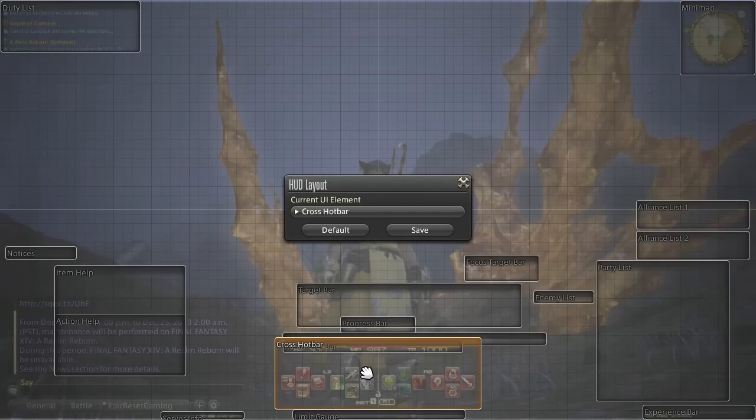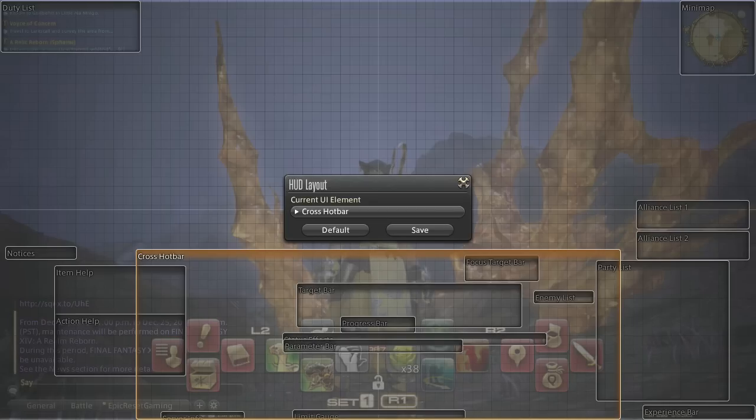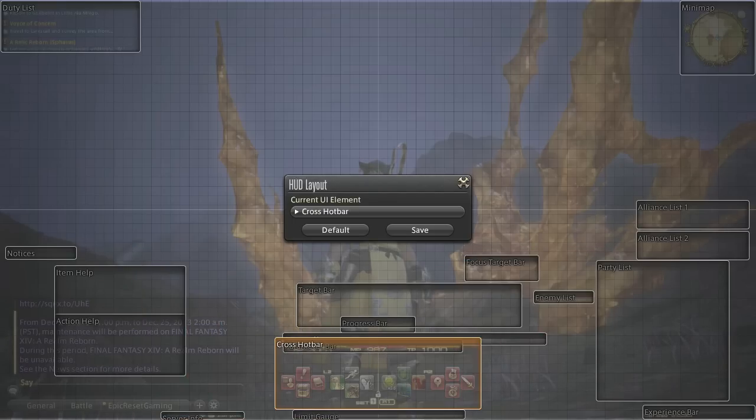My crossbar is set to the smallest size. They offer multiple sizes — they get pretty big, so if you have a vision problem, that's probably a good setting for you. But once again, it takes up a lot of screen real estate, so it makes things a little iffy. It's up to you on what you want to set it up like — this is all from my standpoint for efficiency.